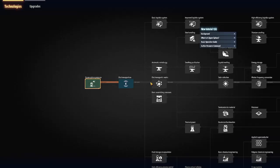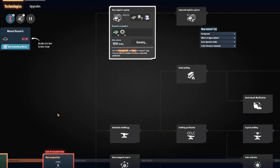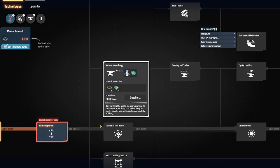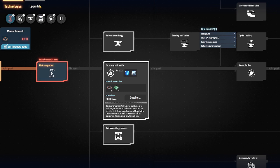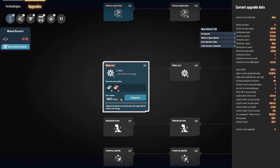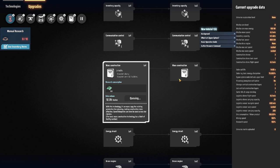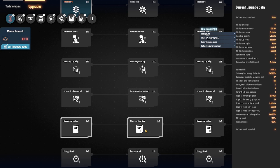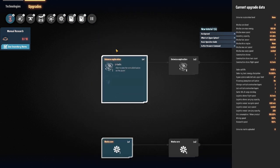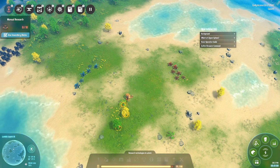Before going into all those details, let's queue up some research. We want the only one we can pick first, then belts, smelters, assemblers. After that we want the mecha core, since we need it for pretty much everything else. We also want to unlock mass construction so we can use blueprints — and the second tier of that too. It's expensive initially but worth getting as quickly as possible.